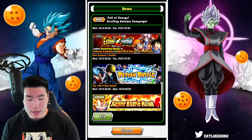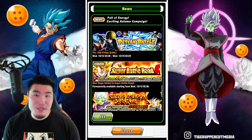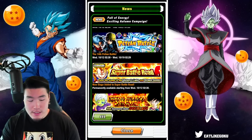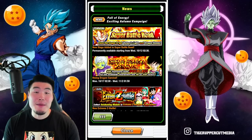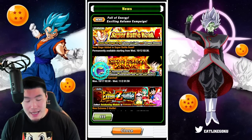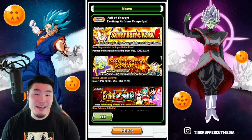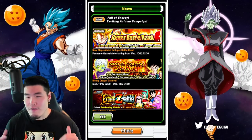We have a new Phaeton Battle dropping at the same time, along with a new regular Super Battle Road stage. And also a new Rising Dragon Carnival Double Rates banner featuring the two new Peppy Gals units — the AGL Chilai, and also I think STR Fasha, but I could be wrong. Either way, I'm kind of excited for these two. Especially the Chilai — she's just a very, very unique unit.